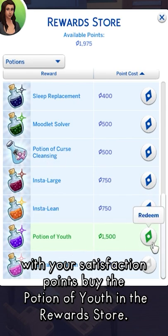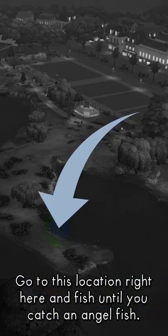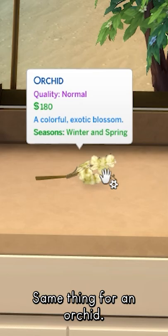Lastly, you'll need to earn at least 1500 satisfaction points. With your satisfaction points, buy the Potion of Youth in the reward store. Go to this location right here and fish until you catch an angelfish. Get yourself a pomegranate. You'll need to graft a cherry on an apple tree.